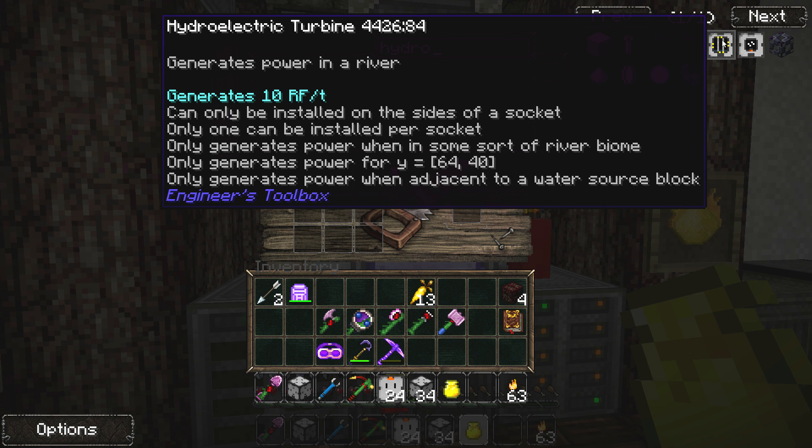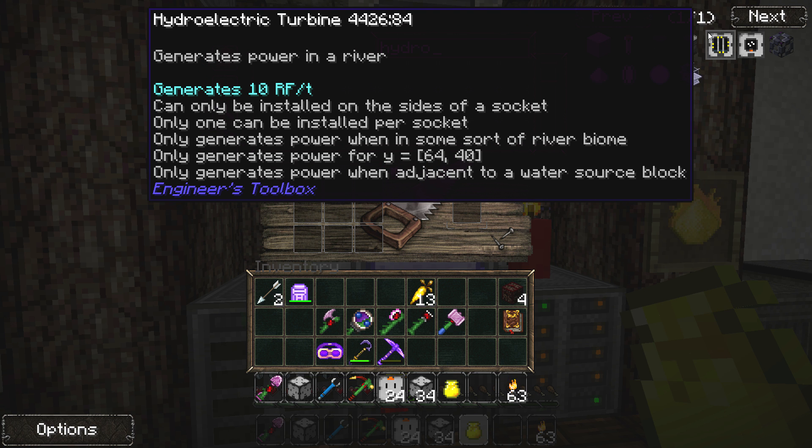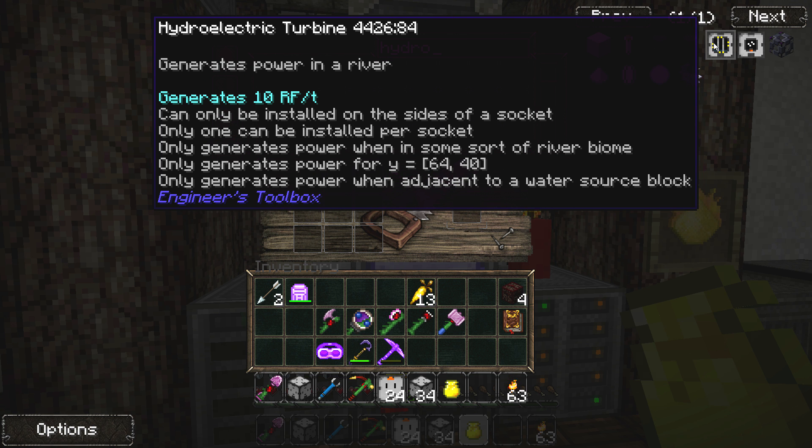It needs to be flowing water, so a river biome is where there would be flowing water. The next stipulation is it only generates power at Y64 or Y40. I understand 64 because that's sea level, but I don't understand 40 at all — maybe you guys can tell me what that means in the comments.